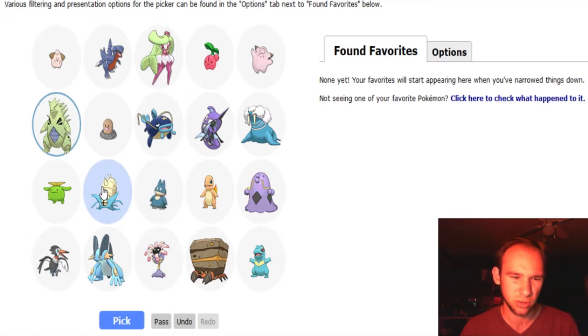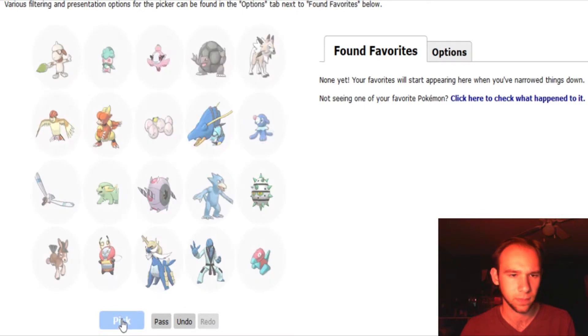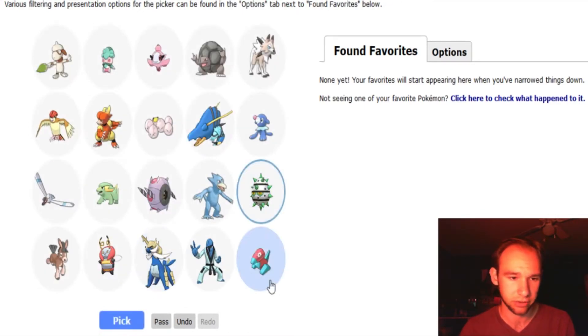We'll go with Munchlax. And Omastar — yeah, I want Omastar. Ferroseed — love Ferroseed. And Ferrothorn, I know I saw Ferrothorn earlier, but it wasn't my top three. Pretty cutthroat. Nothing else here really tickles my fancy, so let's go Ferroseed.